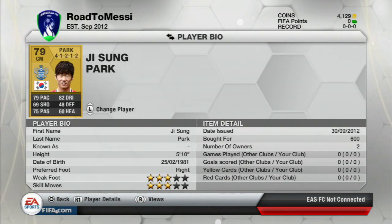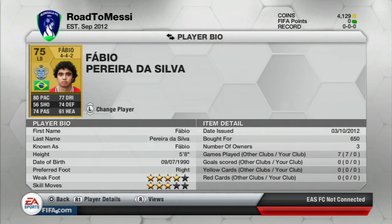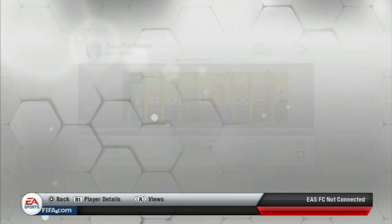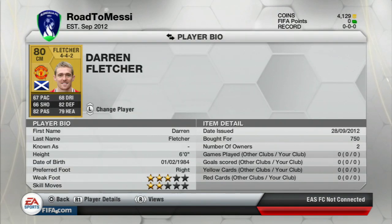As you can see here, we get a centre-mid in a 4-1-2-2 Ji-Sung Park for 600 coins. I can transfer him into a 3-4-1-2 for 200 coins, putting him in the right position for that formation. He should sell for about 5k, which would be a very tidy profit.